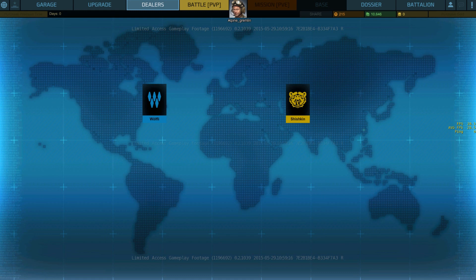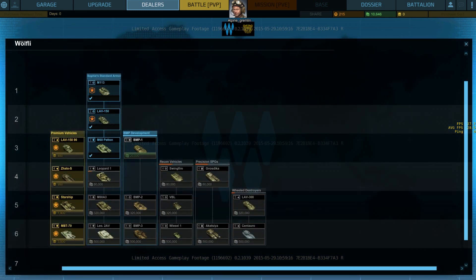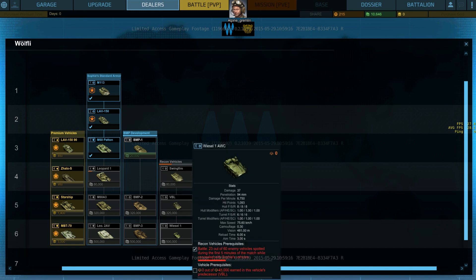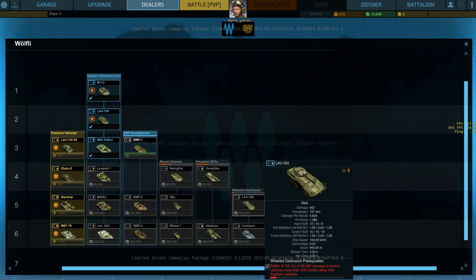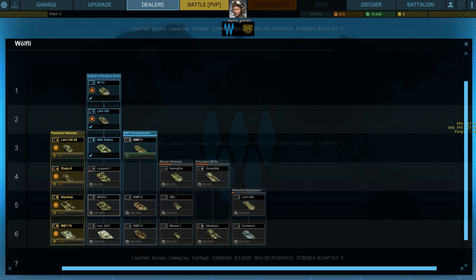You've got Wolfie and Shiskin, the two different dealers with different vehicles. Sophie's dealer seems to specialize in mostly German and American vehicles. She does have BMPs as armored fighting vehicles and IFVs. For recon vehicles she's got some American-esque vehicles and a lot of German ones like the Wiesel. She has a couple SPGs, wheeled tank destroyers, and standard armored vehicles like the M113, the LAV-150, the M60 Patton, all the way up to the Leopard 2AV at tier 6. There are only 6 tiers in the current iteration, but more will be added later.